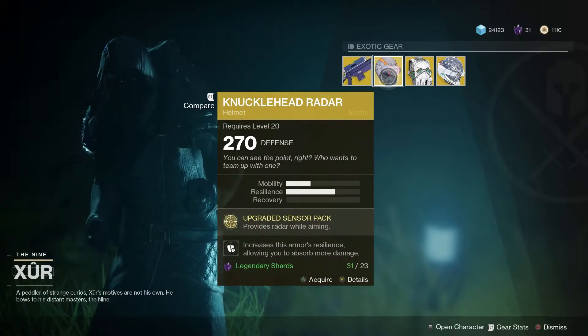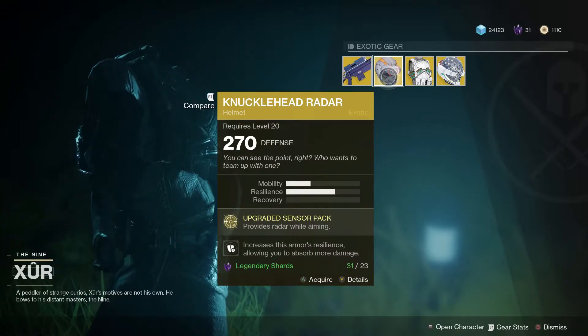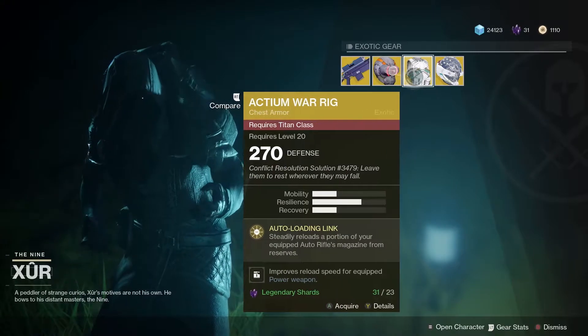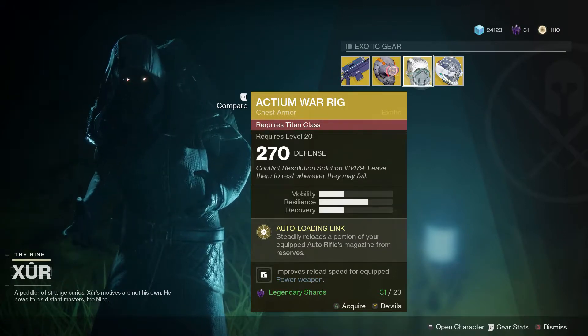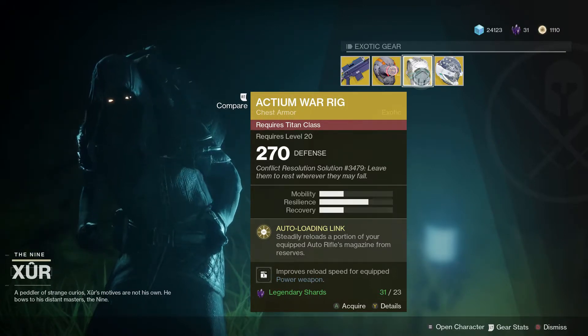Ready to wear armor costs 23 legendary shards. Hunters can grab themselves a Knucklehead Radar — the upgraded sensor pack means that you'll have radar while you're aiming. Titans can grab themselves the Actium War Rig, and the auto-loading link will steadily reload a portion of your equipped auto-rifle's magazine from reserves.